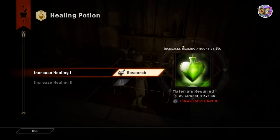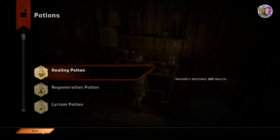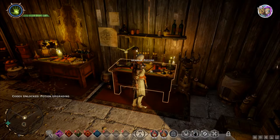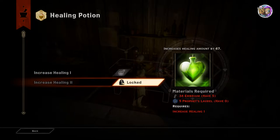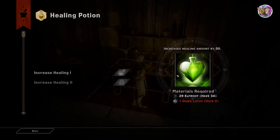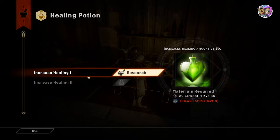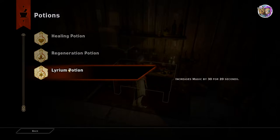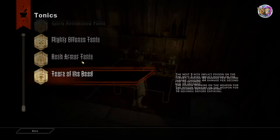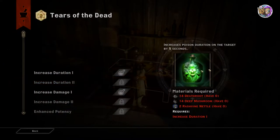Let's go to potions real quick. The healing potion — that red one on your bar — is one you can upgrade. You have two options: you can increase the healing by 50 or by 67. To increase healing by 50, I need 29 Elfroot — I have 34 — and one Dawn Lotus, which I have zero of. So there are special herbs needed to upgrade specific potions. This one needs a Prophet's Laurel and 34 Embrium, which I also don't have. You can also upgrade the regen potion, lyrium potion, and then your tonics.